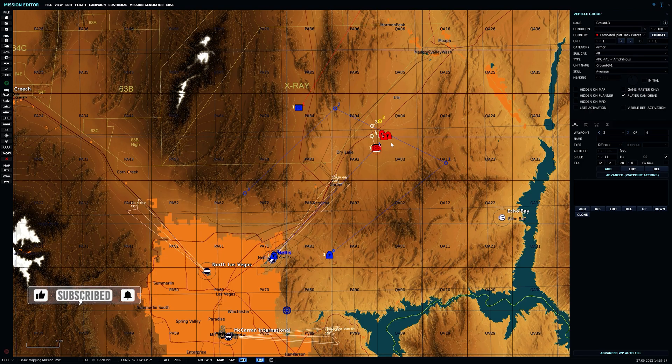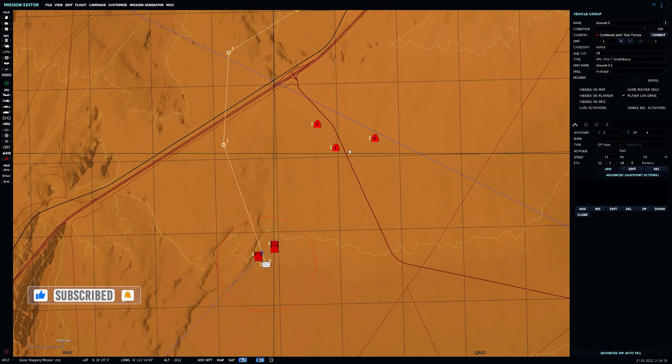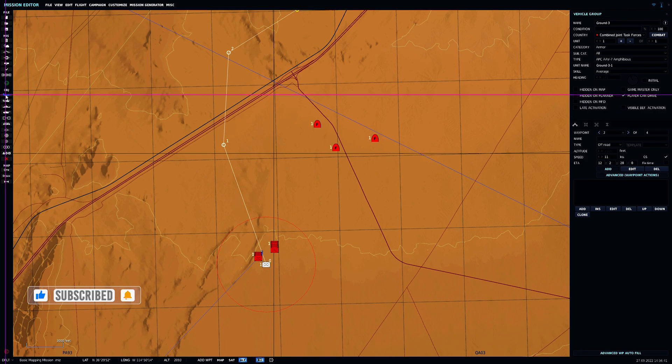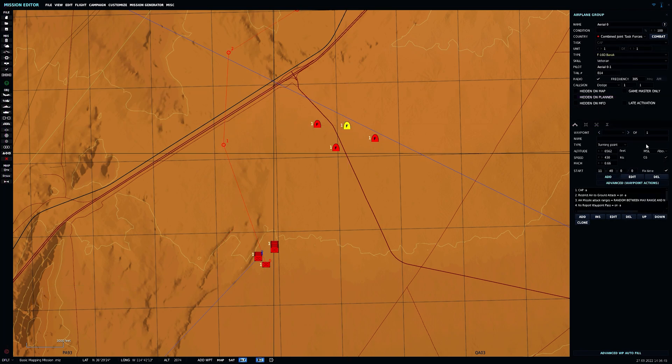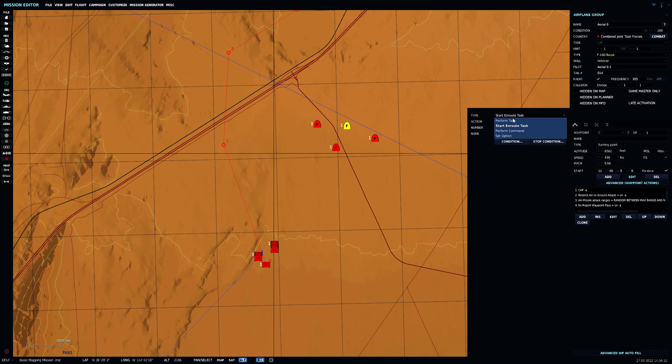First we're going to look at adding aircraft and having them orbit. Perhaps you don't want them to be very aggressive — you just want them to be out there so you can target them. So we're going to add an aircraft, go to Edit, click on this box, press Edit again, go to Perform Task, then Orbit. At this point they will orbit at the speed and altitude you set, which you can adjust as needed.